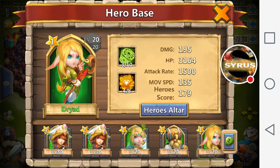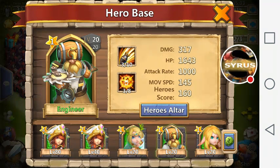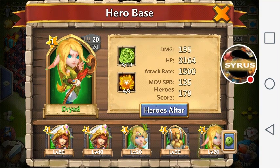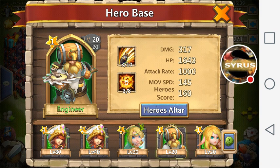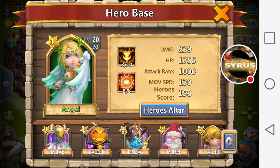For example, this Dryad at 3/10 skill, level 20, with a 4/8 talent has approximately 179 might. This level 20 3/10 Engineer has 160 approximate might because her talent is a 4/8 Tenacity while his is a 3/8 Self-Destruct. This Angel has 198 because her talent is higher. It's all rounded up to the nearest one — no decimals.